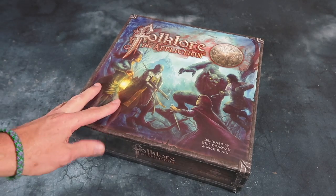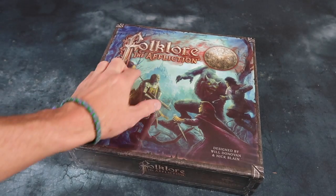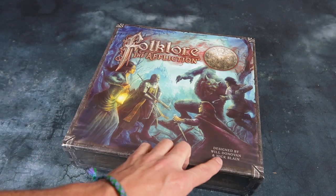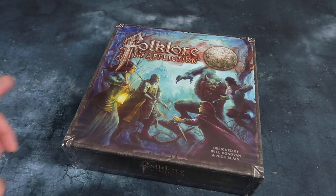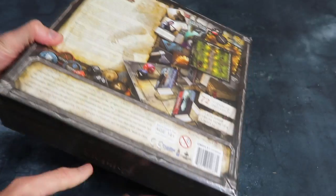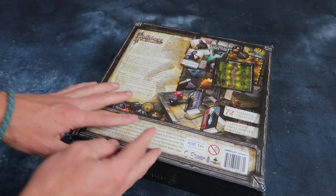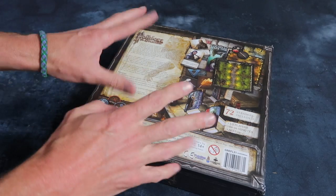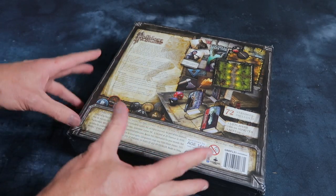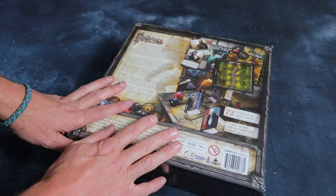Of course, any good unboxing worth its salt starts with the coreset. Here it is — Folklore: The Affliction, designed by Will Donovan and Nick Blaine. It's a very nice cover, very evocative. It looks very kind of Van Helsing, Grimm's Fairy Tales, dark Eastern European ghosts and goblins and adventure with a bit of fantasy thrown in. Right up my street — I love that kind of stuff.